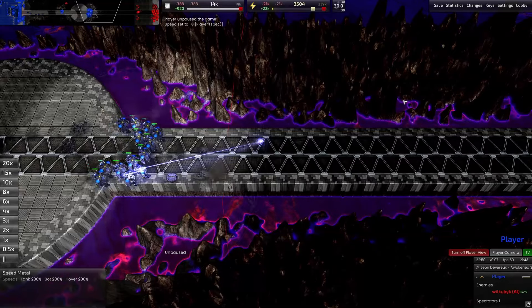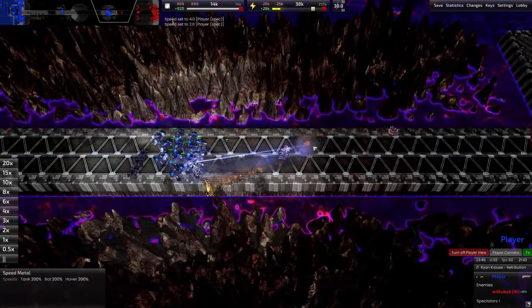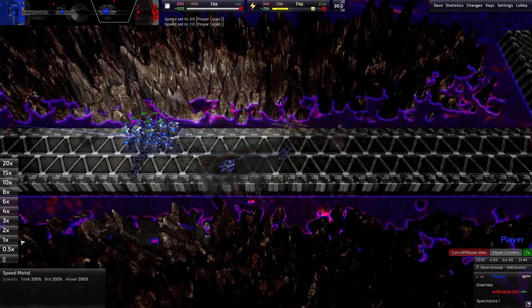I decided to choose the mass titan method for this particular run. There is still one behemoth remaining but it was quite low health and the titans should be able to deal with it with all their missiles and lasers. Just don't stand too close to them.